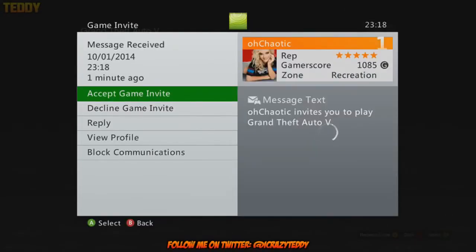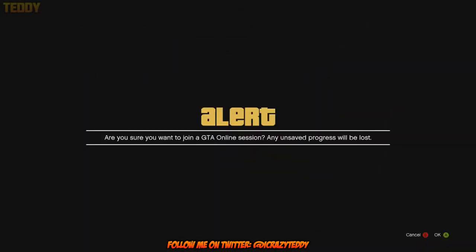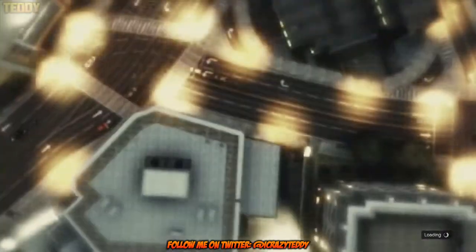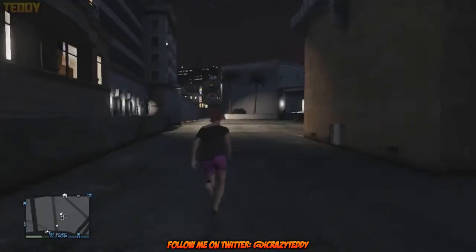Make sure you don't back out of the game store — just accept the game invite and you will be put back into the session. Go ahead and click A or X on the PlayStation 3 and from there you will spawn just around the corner from Los Santos Customs.